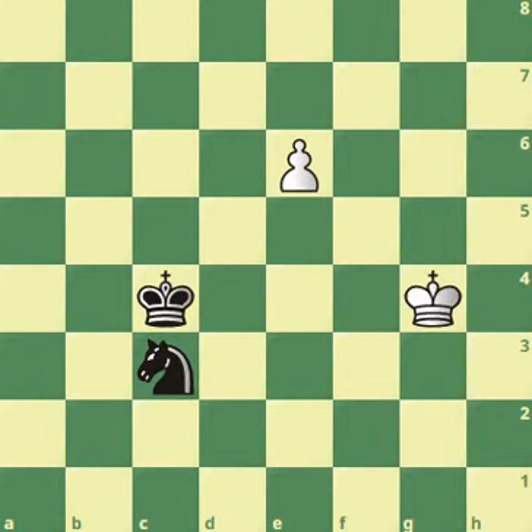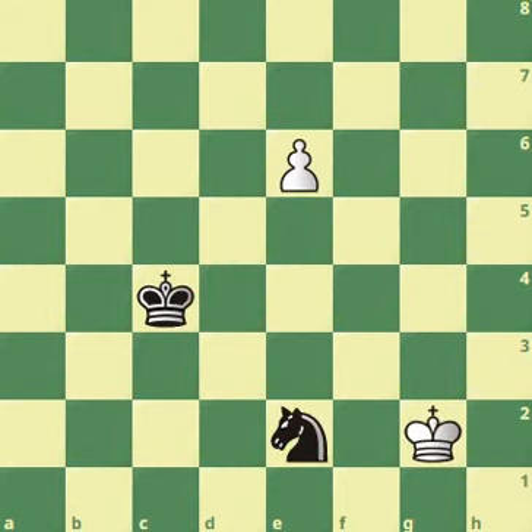After knight c3, the knight cannot check us, but when we push the pawn, black can go knight to d5. After the promotion, knight f6 will take the queen. King g2 obviously cannot be played because knight f4 is a fork. White cannot go f3 because of knight d4, and neither can king h3 because of knight f4. So king h2 is the only move. This position, with the knight and king separated by two horizontal squares, is often the killing move against the knight.